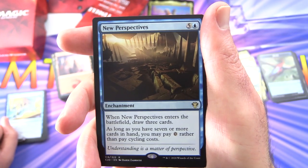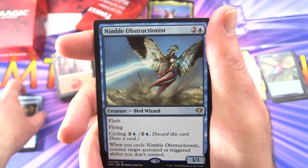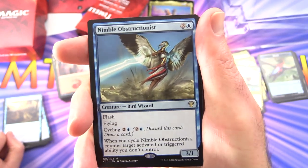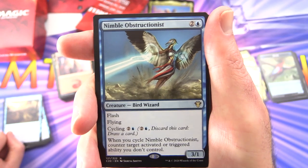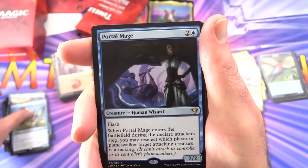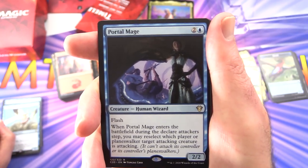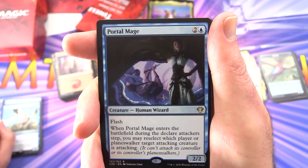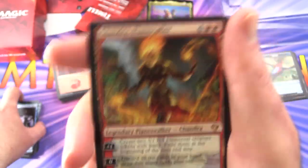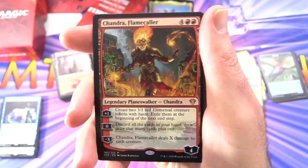New Perspectives — enchantment for 6. When it enters the battlefield, draw three cards. As long as you have seven or more cards in hand, you may pay zero rather than pay cycling costs. And there was another card where you have no maximum hand size, so that would work well with that. Nimble Obstructionist — creature bird wizard, 3/1 for 3 with flash and flying. Cycle for 2 and a blue; when you cycle Nimble Obstructionist, counter target activated or triggered ability you don't control. Portal Mage — creature human wizard, 2/2 for 3 with flash. When it enters the battlefield during the declare attackers step, you may reselect which player or planeswalker a target attacking creature is attacking. I like that ability. And a mythic — this is probably my favorite deck so far, but we've only looked at two.